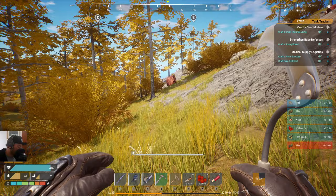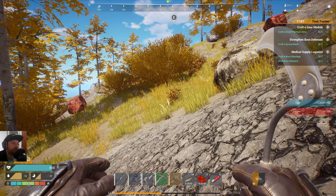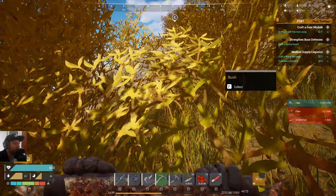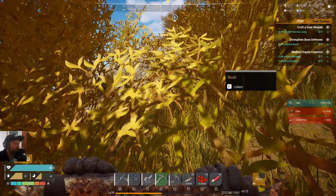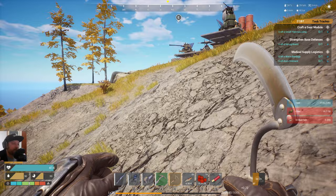I'll just eat some fish here. When you unlock things like grilled fish, they give you extra bonuses — grilled fish gives you extra max stamina by 20, and you can stack that up to 30 minutes. You can see that little image increasing. And you will have just a ton of these fish if you put down those fish traps — you'll just have loads and loads of them.